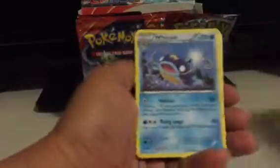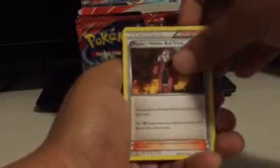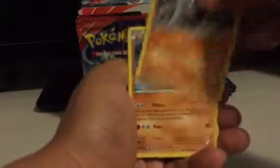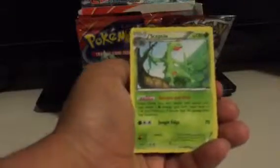Next pack. Wishcash, Maxi's Hidden Ball Trick, Rhydon, Trico, Vulpix, Rhyhorn, Nosepass, Volbeat, Macargo Reverse, and Sceptile is my Rare.